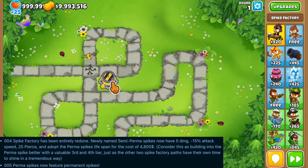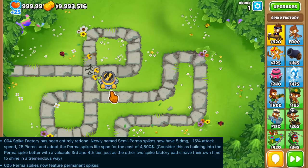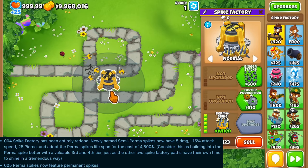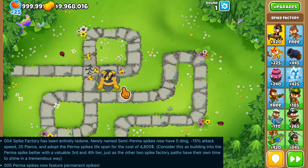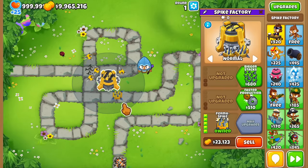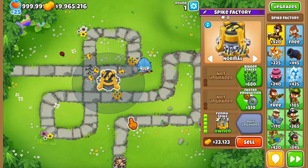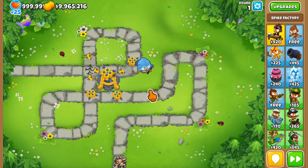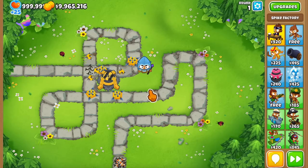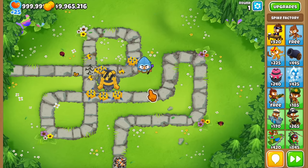This change is connected to the Perma Spike change: the tier 4 spikes now have the lifespan that the previous tier 5 Perma Spike had, and the tier 5 Perma Spike spikes now last forever. This is exactly why the top path Druid got buffed with extra damage — because these spikes last forever, you would have been able to exploit this setup to essentially win by itself on most maps in BTD6. That's it for all the major changes in update 42. There's a lot more we'll test on the channel when it launches, so if you haven't subscribed yet, make sure to do so. Thanks for watching, and I'll see you in the next one.